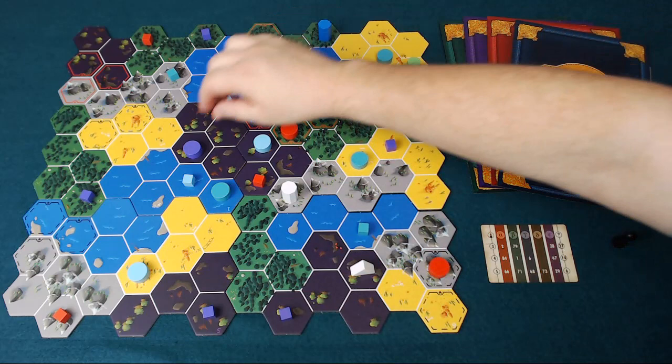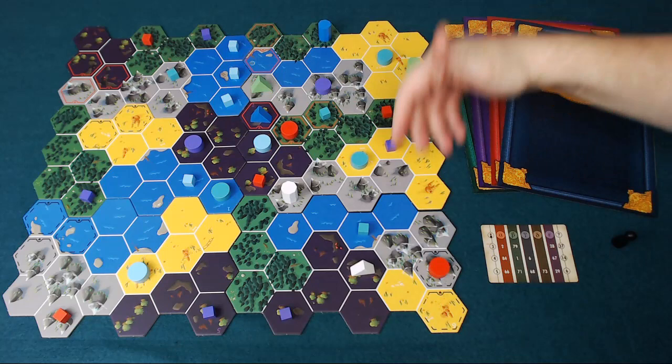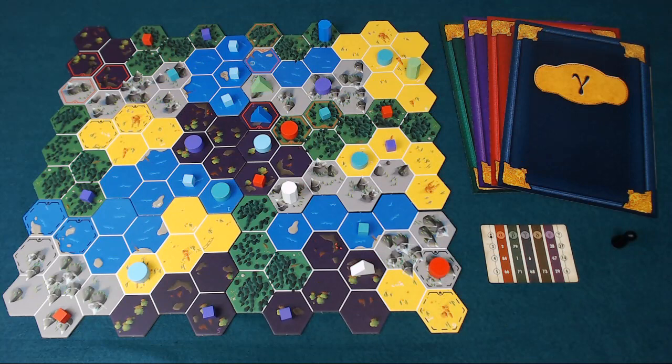The purple player has managed to place discs up here via play, because those spaces are a possibility. The other players will try to learn what clue the purple player has by looking at where they've placed their cubes and their discs, and so on for all the other players. This continues after that initial setup.